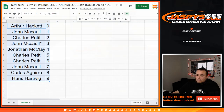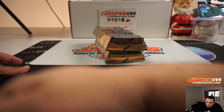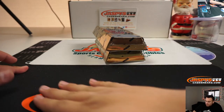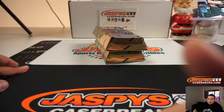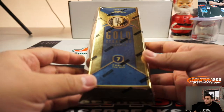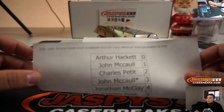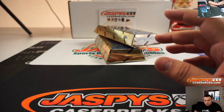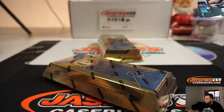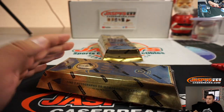All right guys, so here you go. There's a couple of boxes. I gotta get my can of air from my office. All righty guys, so here you go — Gold Standard Soccer. And here is the list one last time, random number block style. Seven cards per box, find three autographs or memorabilia cards.